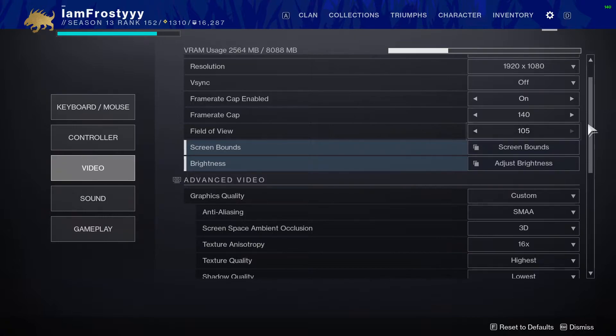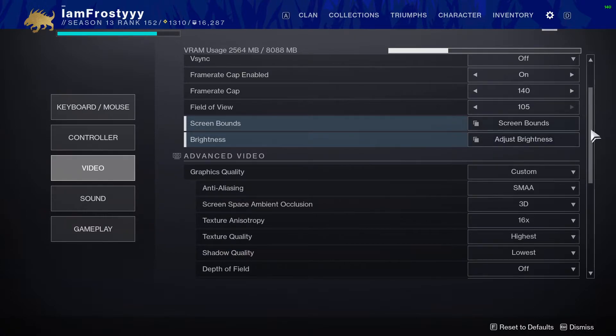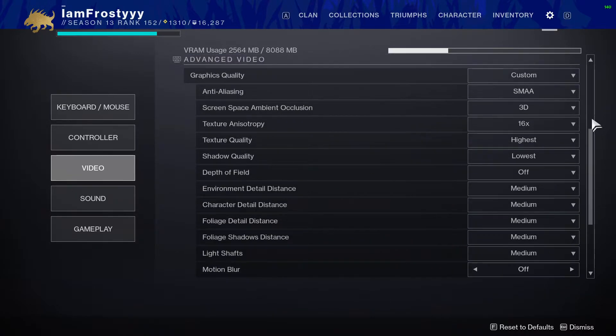Field of view is totally optional, but I recommend setting it to 105 if you play on PC with mouse and keyboard especially. Screen bounds and brightness are also optional — set your screen bounds to fit your monitor properly, and set brightness to something that's not too bright where your eyes are going to hurt.